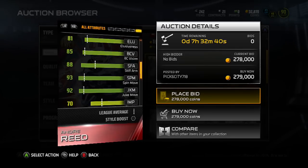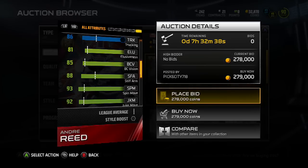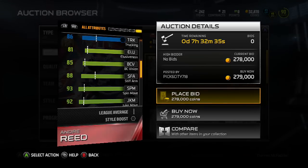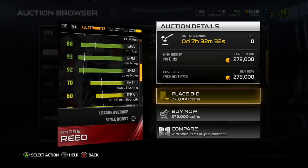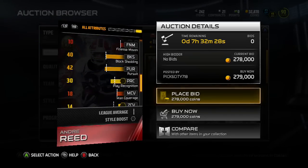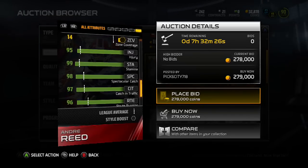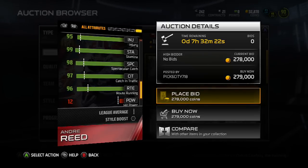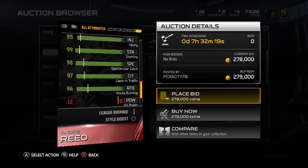Andre Reid is crazy. 93 spin move, 92 juke, trucking ain't so good, so he's not really that put-the-head-down kind of guy, but he does have 86 truck, which isn't horrible. Entries 95. Spectacular catch is a 98, and catching in traffic is a 97, which is awesome.